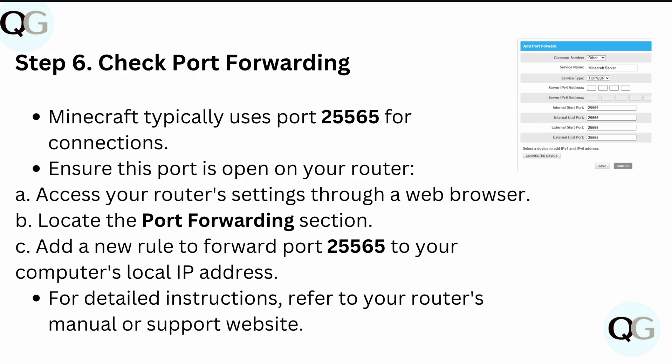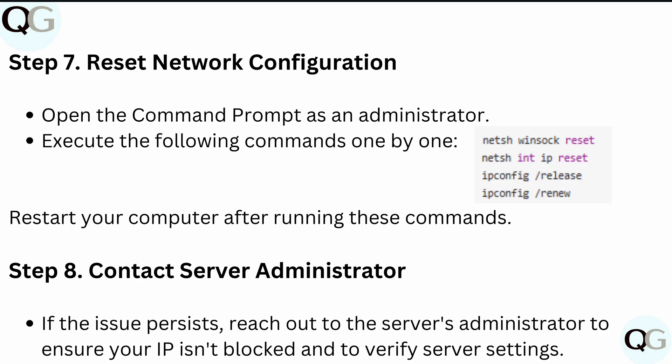Also check port forwarding. Minecraft typically uses port 25565 for connections. Ensure this port is open on your router by accessing your router settings through a web browser, locating the port forwarding section, and adding a new rule to forward port 25565 to your computer's local IP address. For detailed instructions, refer to your router's manual or support website.